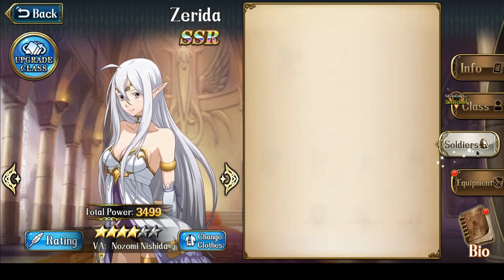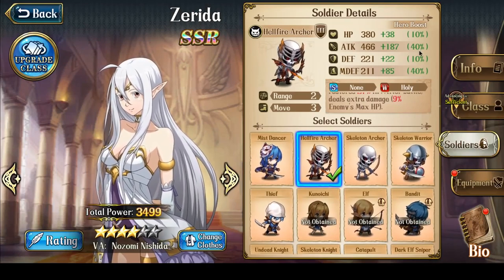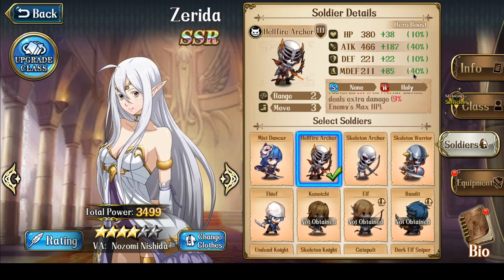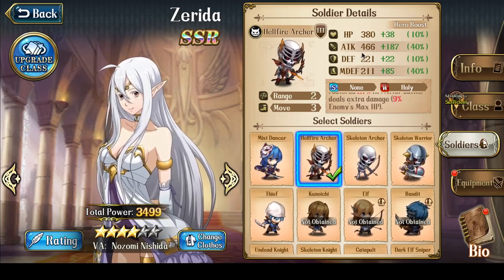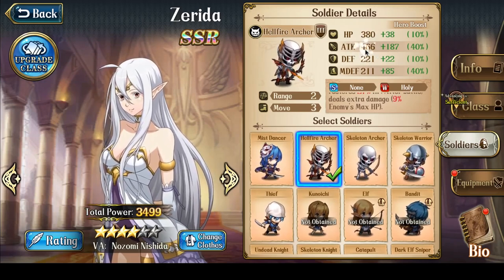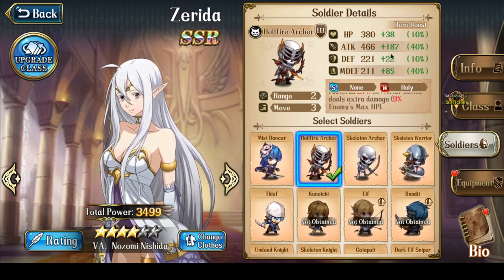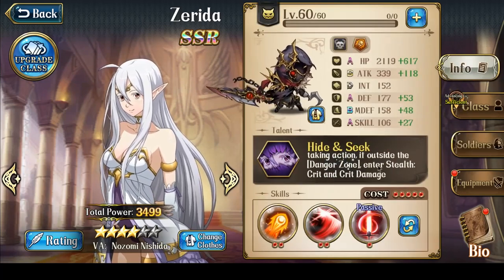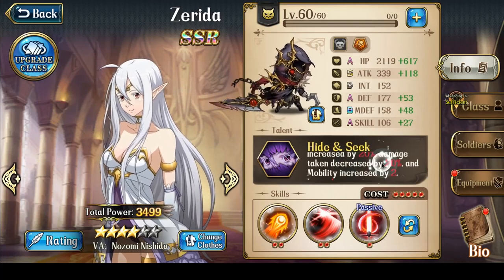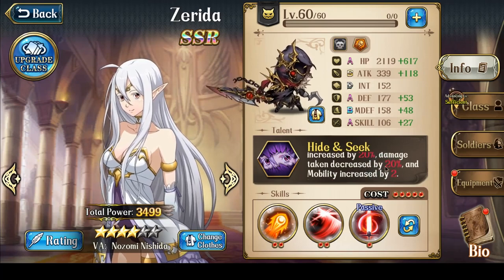Let's talk about her soldiers. Her soldier boost caps out at 40% attack, 40% magic defense increase, 10% defense, and 10% hit points. The most important thing is it's a very offensive soldier boost, all about increasing her attack. The hit point and defense boost is minor, but it's manageable because you should have the stealth state, and the stealth state will decrease the damage that you take — that's what increases her survivability.